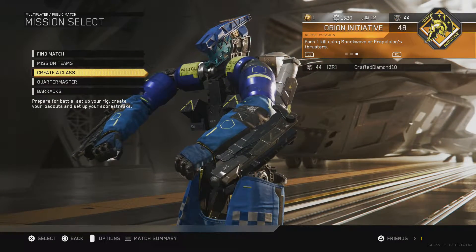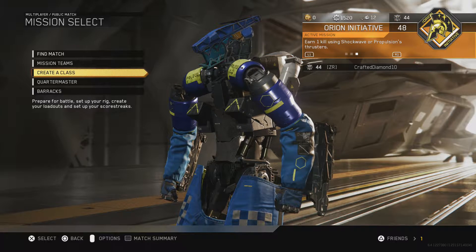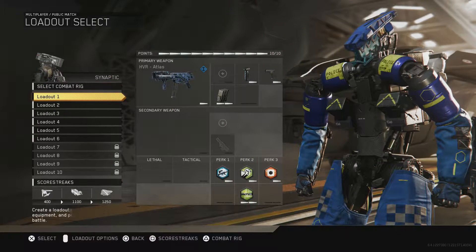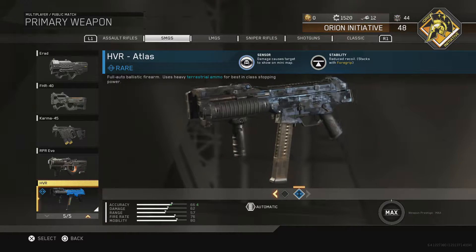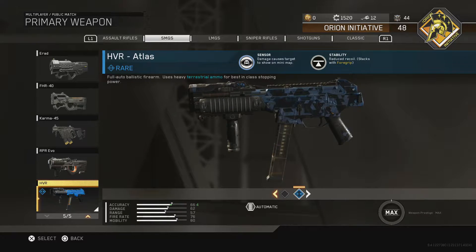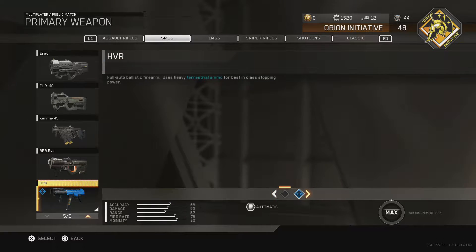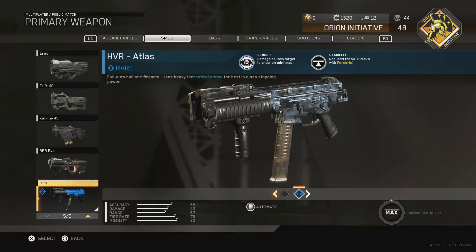Hello guys, I'm CraftDiamond10 and today I have a class setup video for you guys. This class setup is going to be for the HVR. Now the HVR is a SMG — I believe you unlock it at level 30. I'm also using the Atlas variant on it instead of the default, but it doesn't make much of a difference except for reduced recoil and the damage causes the target to show on minimap.